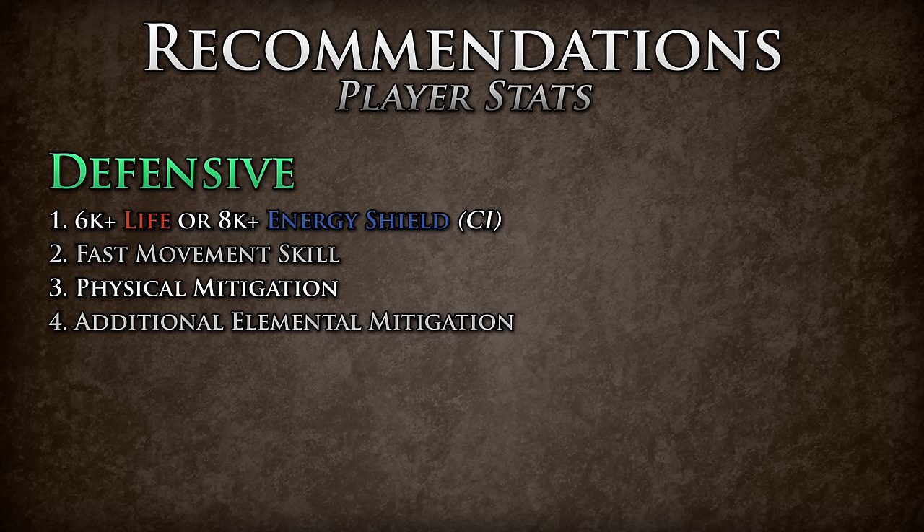Added elemental mitigation is also recommended. This includes, but is not limited to, fortify and elemental flasks that provide plus to maximum elemental resistances. And finally, sustainable defenses — this includes some sort of leech or regeneration mechanics, as these fights can last very long and you will not always have your other defenses up at all times.